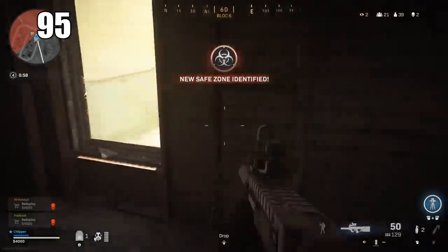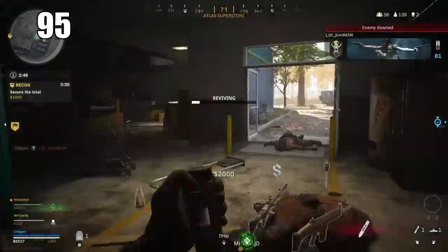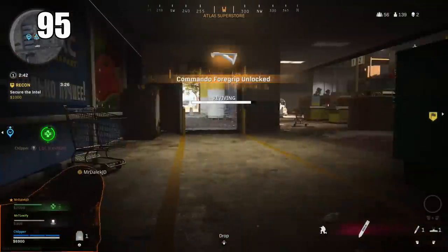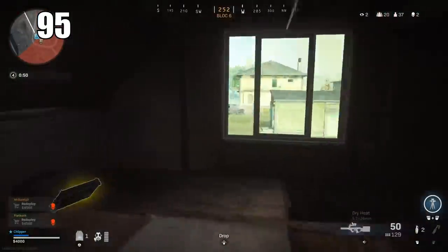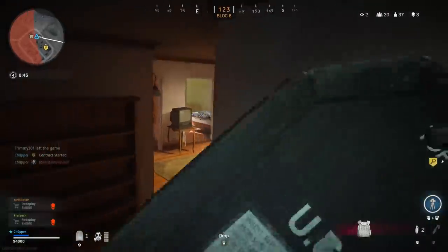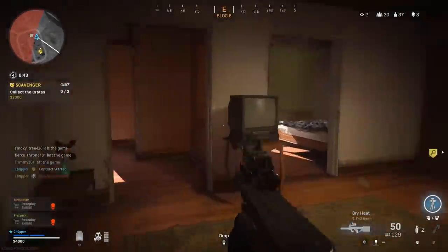Number 95: You can crouch and prone while reviving teammates. You're not able to move around your teammate as you're reviving them, but if somebody is shooting at you, you can prone and keep crouching to avoid a lethal headshot. It's not a lot of movement but it does keep you from just being a sitting duck.